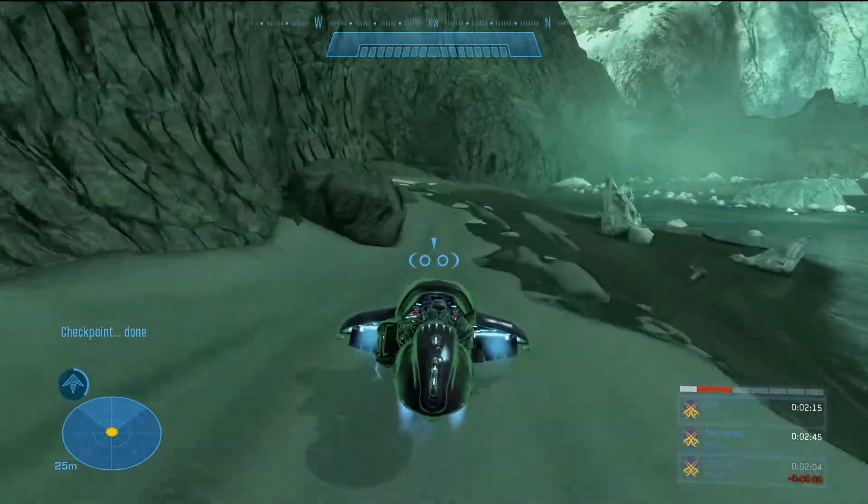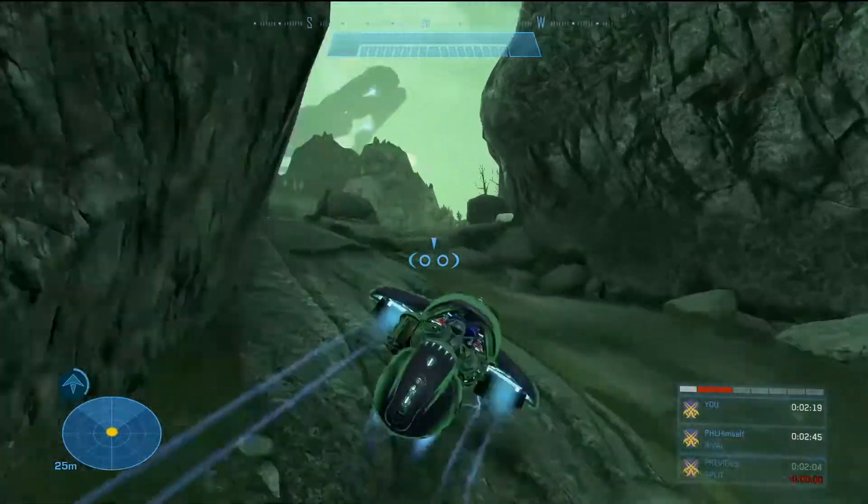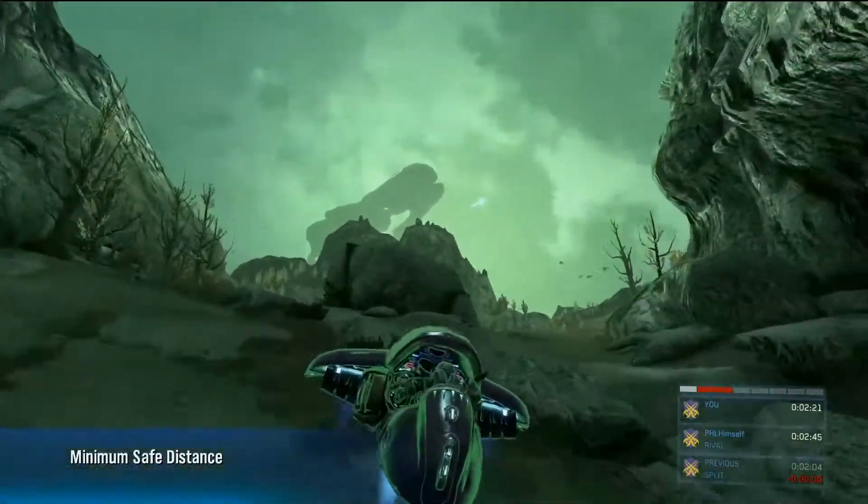Noble, be advised. Covenant Corvette moving into position. Cat 6, get here quick. We'll meet you inside.